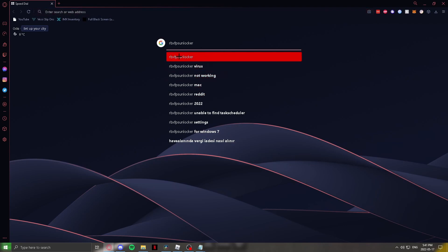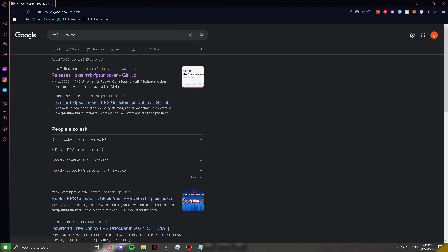It might pop up and there may be a virus-related result — it's not an actual virus. Just go on the first one. The first two links actually work. It releases from 'austin slash FPS Unlocker' on GitHub — it's hosted on GitHub.